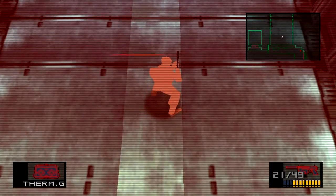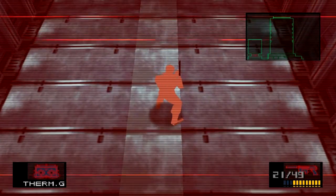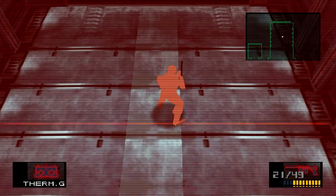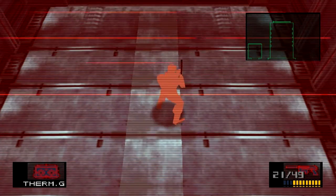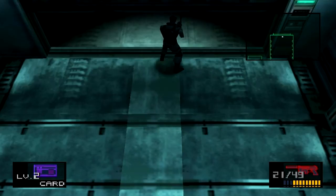Now these lasers just keep going up and down at different speeds, so I have to be careful. I've got to make sure my feet aren't hanging over. Here comes the slow one. Okay, and we're through! Now I use the card key, and we're through. That was easy enough.